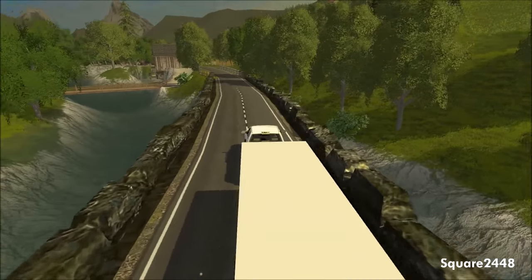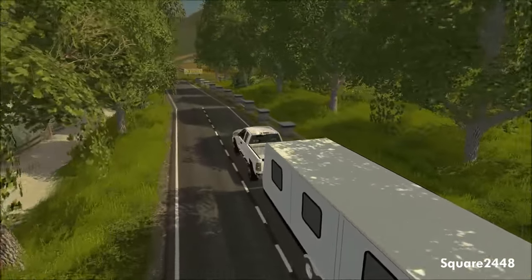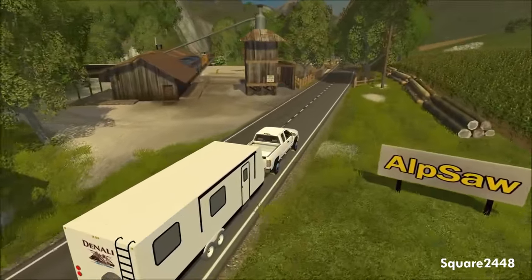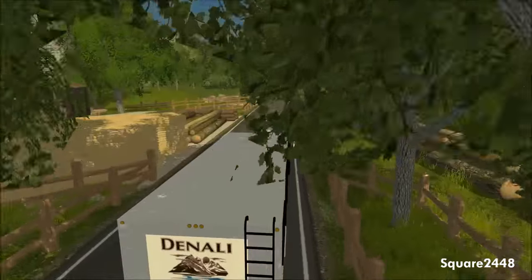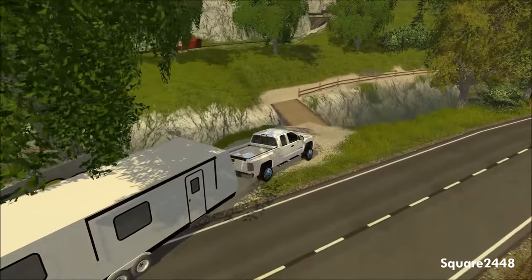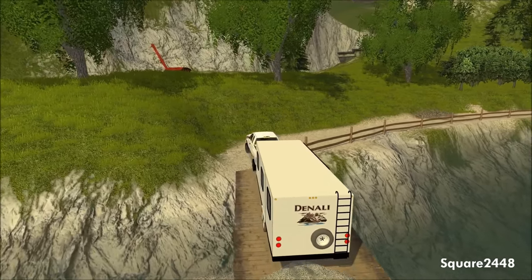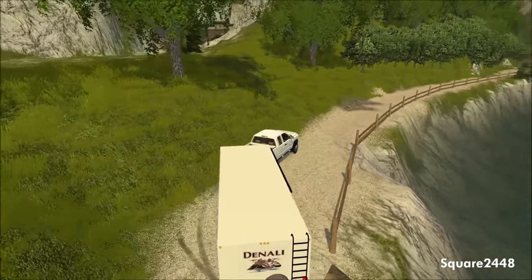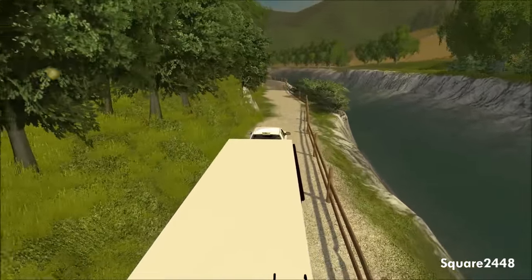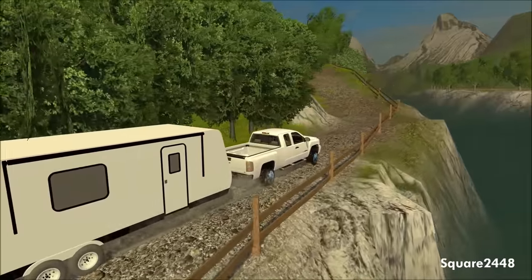We couldn't quite make that turn, which was bad. Hopefully with the Dodge we can make it. I did get some requests for this 1500 truck in the lawn care series, but since we have so many trucks there, I decided to use it in a camping video instead. It's a really nice truck. Going to have to be careful on the wood crossing — make sure no tires come off the bridge and we don't go fishing in the river.